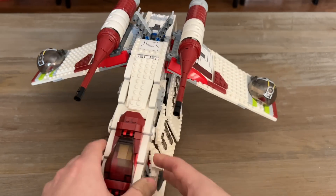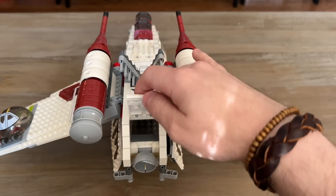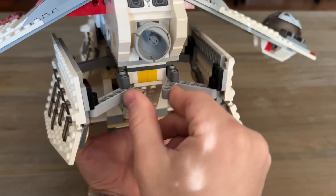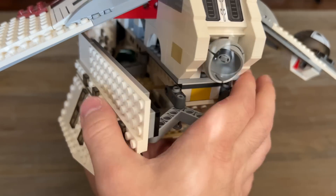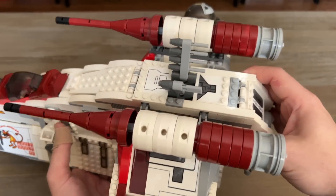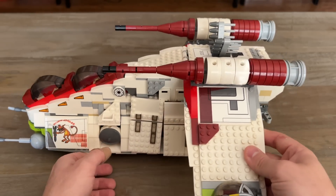Between 2002 and 2008, LEGO introduced flick fire pieces, so we have all kinds of flick fire missiles up top. You can open up this section — there would have been a little gun back here that could pivot, but I guess that's been lost too. One of the play features for the doors is that you have hinges you can push back to open the doors, so you don't have to open them manually. This is not the last time that play feature will be implemented on a gunship going forward.